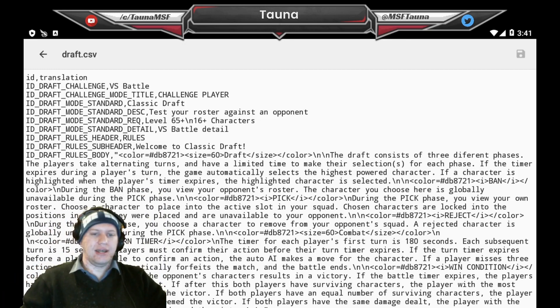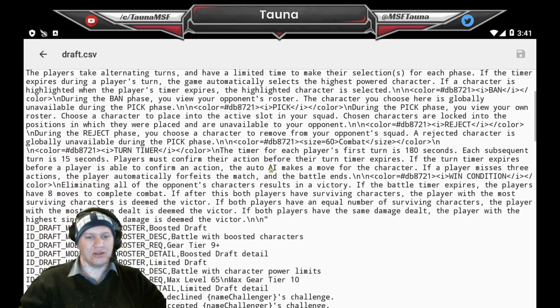So this is the file here. It goes through the classic draft, which is what we've got at the moment — they call it the classic draft in the files, it looks like 'versus battle.' Just the normal pick-and-choose one that we've got at the moment, everyone taking turns. But then the interesting thing is it goes into detail on some of the other ones that look like they're going to be coming.